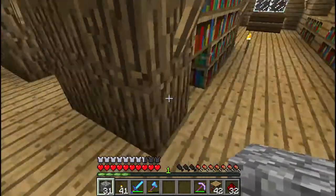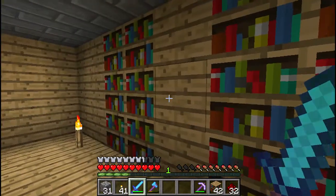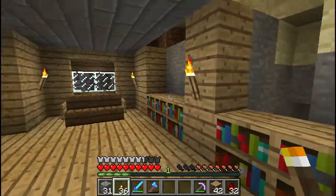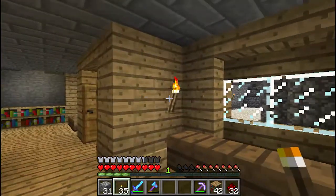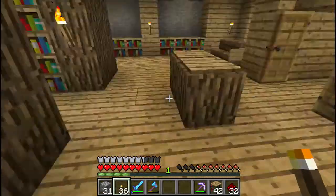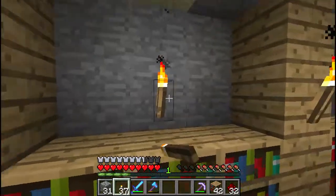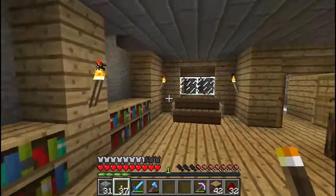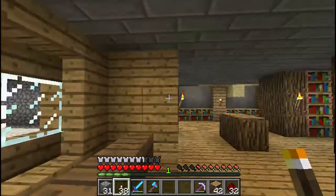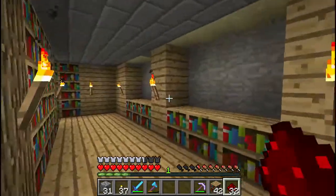I don't want it to be cobblestone — we used too much of that already. It's nicely hidden away. I'm just going to place torches every other bookcase. I'll gather all these up. I might go back and get all the bookcases we need — let's just see how many we need. I wonder where that spider is — it's probably falling off one of the walls of the castle.